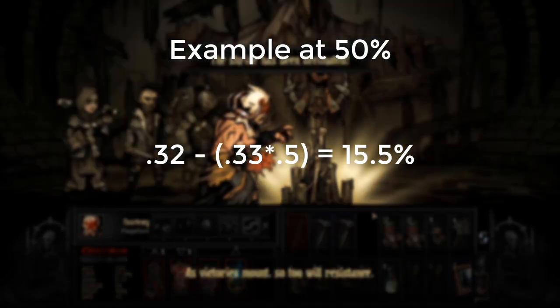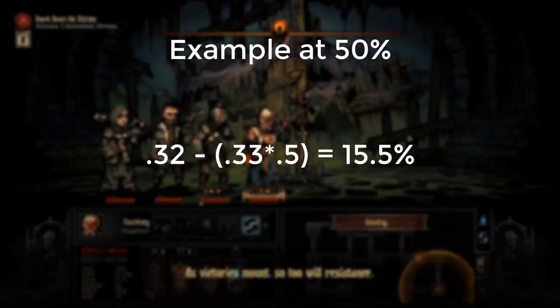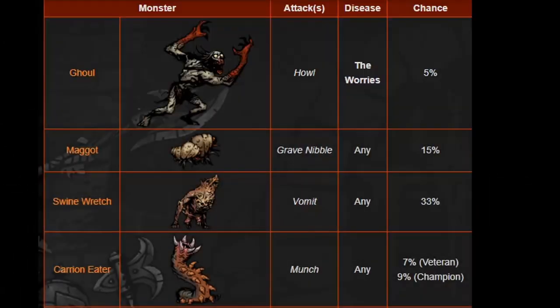Now there are other ways we can get diseases, and we're going to take a quick look at those so you can be aware. These can be both enemies and curios, so be very careful of which ones you interact with, and maybe prioritize ones you don't want to get. Thankfully, the wiki has all the ones listed and what you can and cannot get from certain ones. Starting with the ghoul — it's a 5% chance outright.